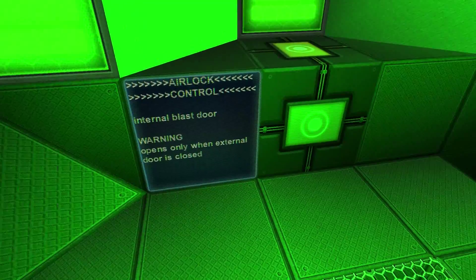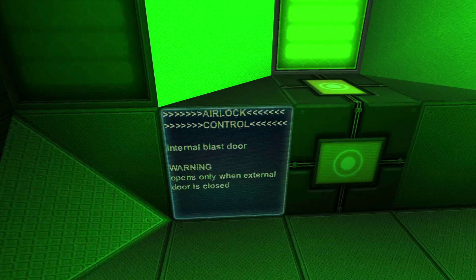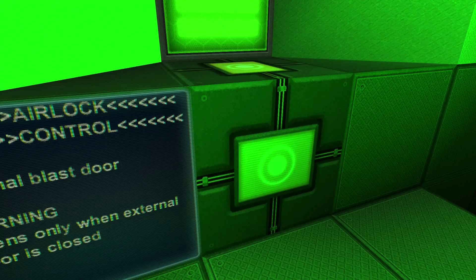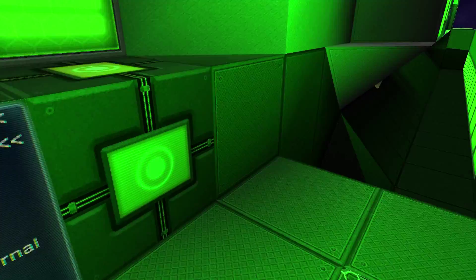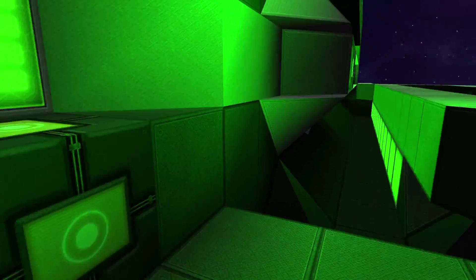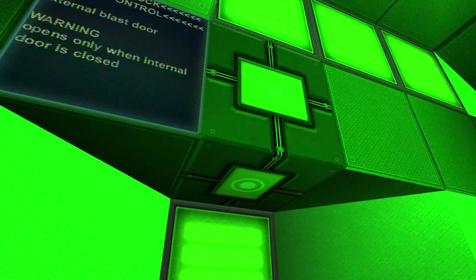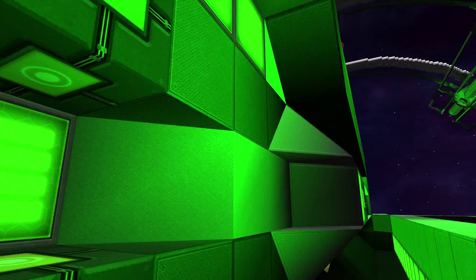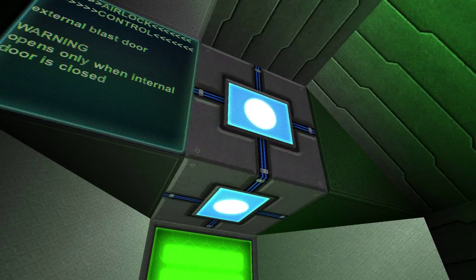When I open this airlock I can enter the ship. In here, as you can see, we have two additional buttons — one for the internal blast door and one for the external blast door. If I press the button right over here, as you can see, the door stays closed — so as long as this external airlock door is open, this blast door stays closed, which is pretty useful.